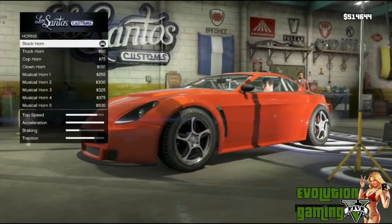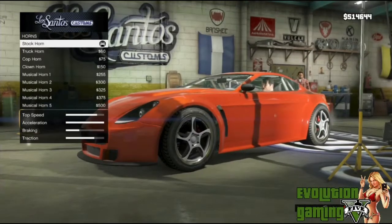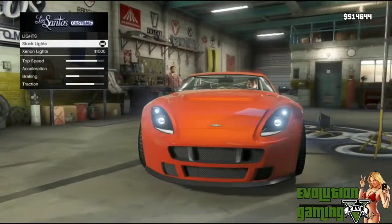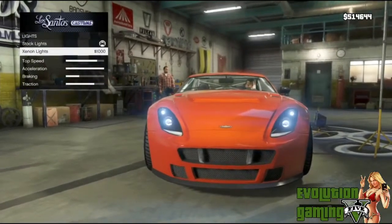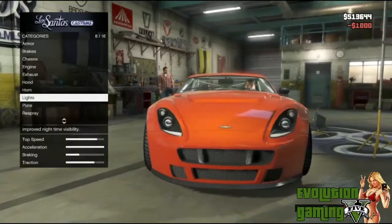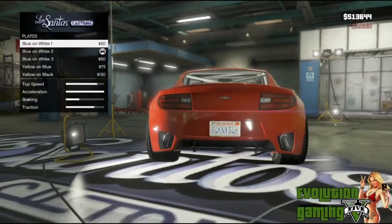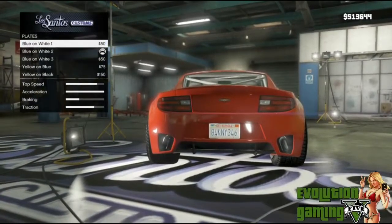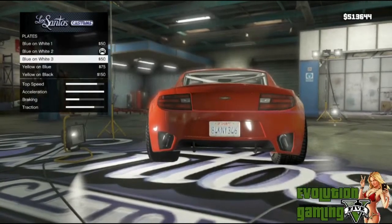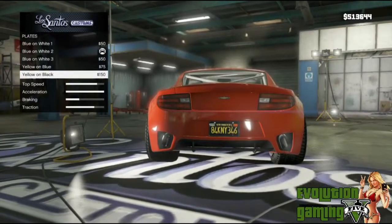And then a bunch of other little music horn options. I'm just going to keep the stock one. For lights, you get the standard lights and then the xenon lights — they're just a little brighter with a bluish tint. For plates, you get standard plates, blue and white in two different kinds with different San Andreas lettering, blue and white 3, yellow and blue, and yellow and black.